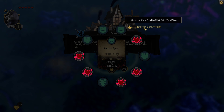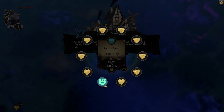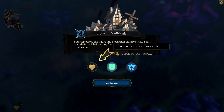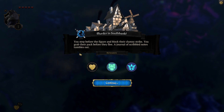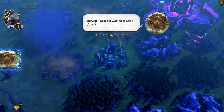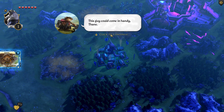It's kind of like Risk in a way — that's what it makes me think of. The bonus reward is a follower. You step before the figure and block their clumsy strike, grab their pack before they flee. A journal of scribbled notes tumbles out. 'If only you'd got here sooner — that beast attacked while we waited for you. He killed my master.' You're looking for a squire? This guy could come in handy.